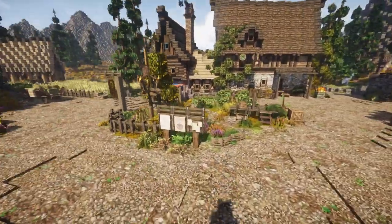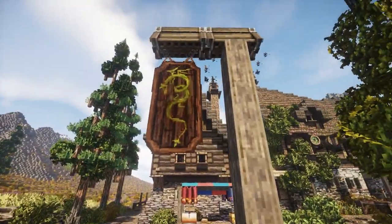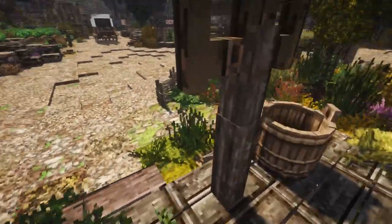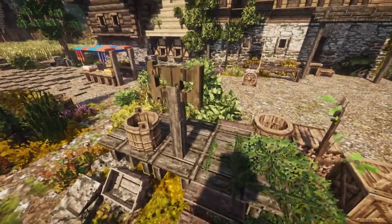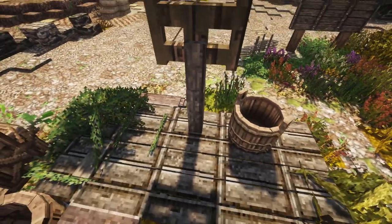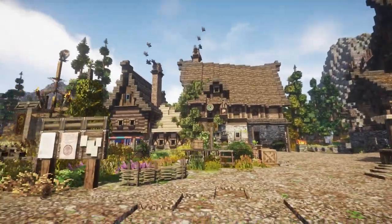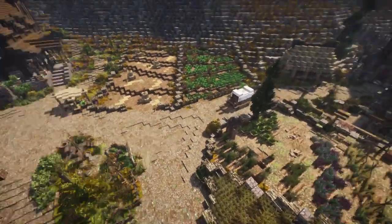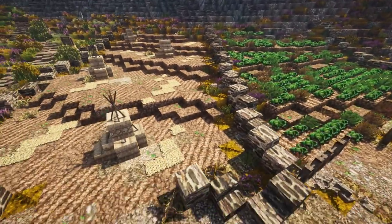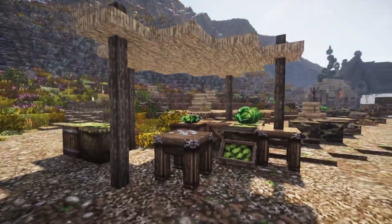Then we have the center of the village — a notice board, some banners hanging, and some trees. There's also an area for public speaking, or public punishment — you stand up here and people can throw apples and tomatoes at you if you did something wrong. It breaks up the flatness of the village and adds character. Then we have some farms — a cabbage farm and a wheat farm — and a little shed for selling the cabbage.